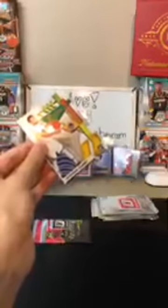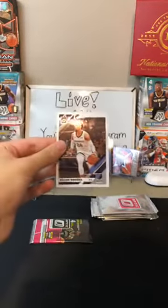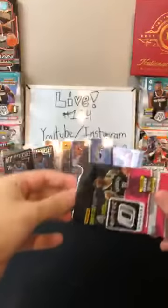And then we have an Express Lane Steph Curry — oh nice, another Steph Curry. Nice one for the Warriors. And then Dylan Brooks for the Grizzlies. Last regular pack here, and then we'll move into the Pinks.